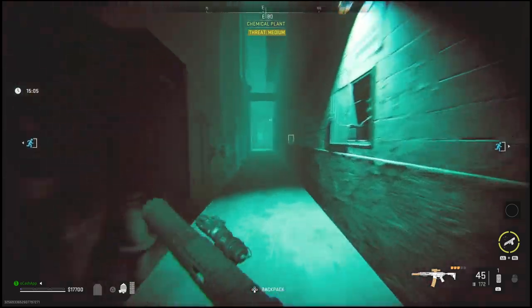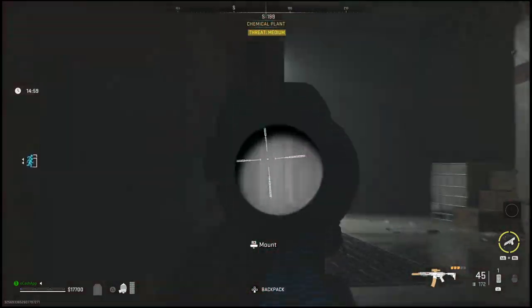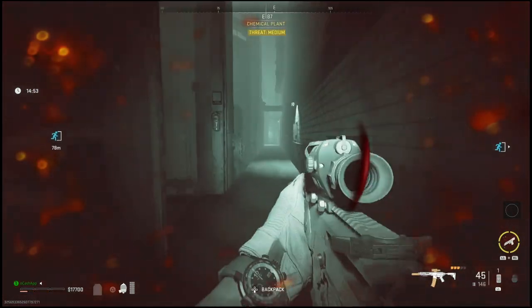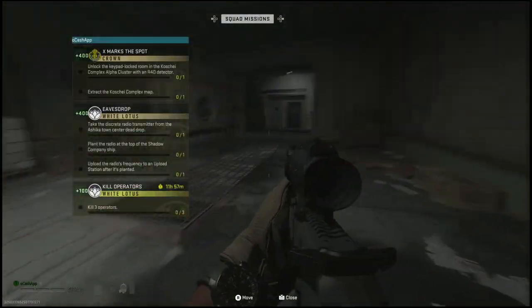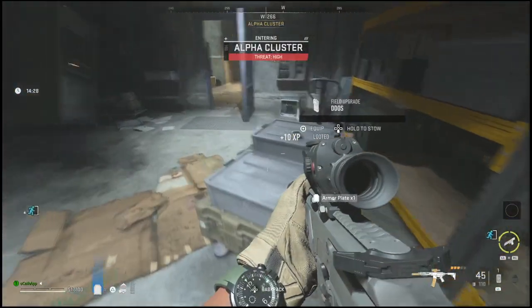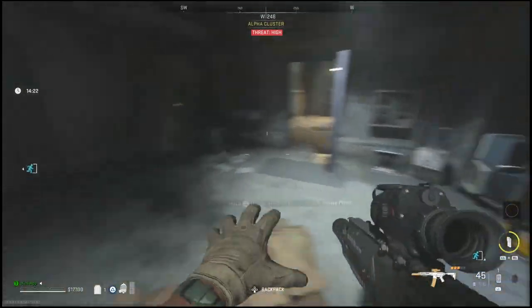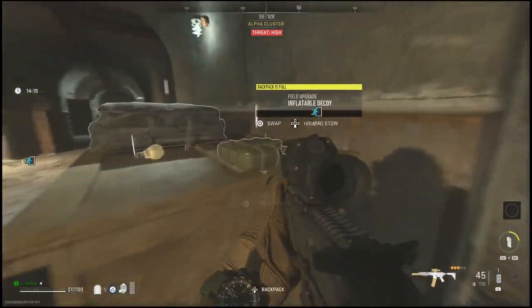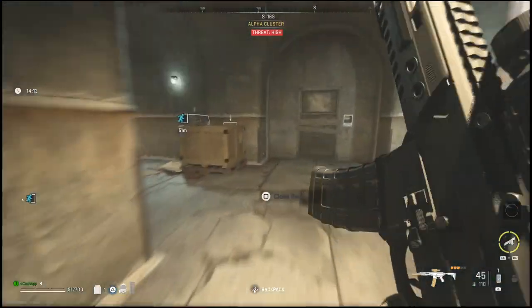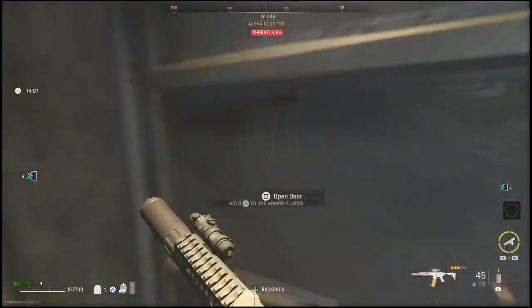Head back to the Alpha Cluster door. Once you get inside, keep in mind there will be a sentry gun, so don't rush in — you want to make sure you take it out. I'm doing this solo, so I have to be a little bit extra careful. One thing you will also need is a DDoS; if you can find one it will help a lot because there are sentry guns down below you have to destroy. If you don't find one, that's fine, but plate up and be ready for a big fight because when you get into the next room, there's going to be at least 20 enemies and some sentry guns as well.